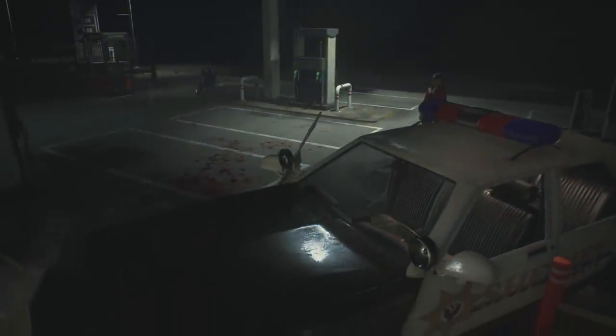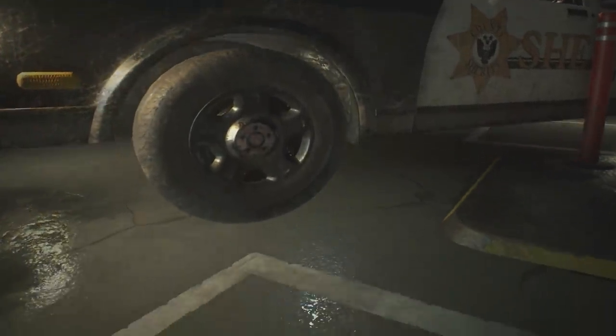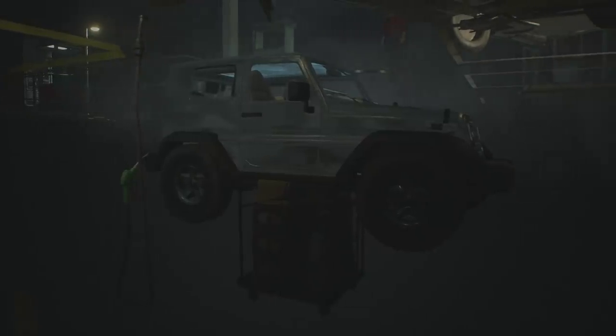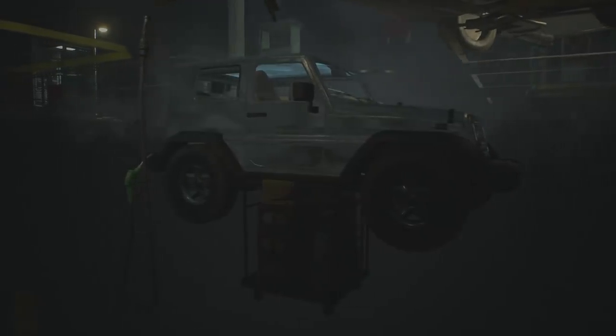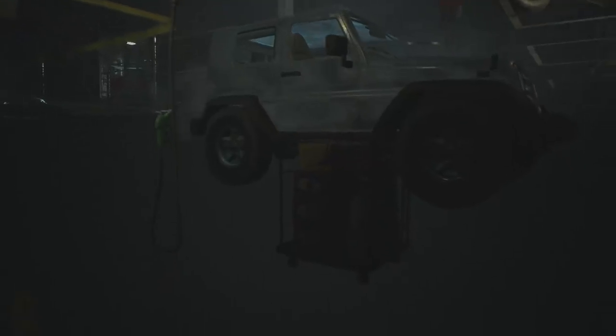Alright, so there's nothing to find outside the map, but what about underneath it? Well, when we take a look under here, we can find that the whole time we are in this area, Leon's vehicle — or Claire's bike, depending on which playthrough you're doing — is always hiding under the map, along with the cage that the zombie pushes into our way, and even our first gun and bullets.